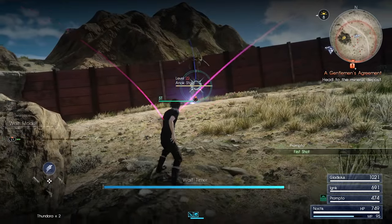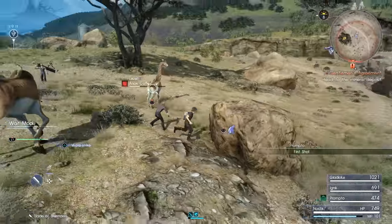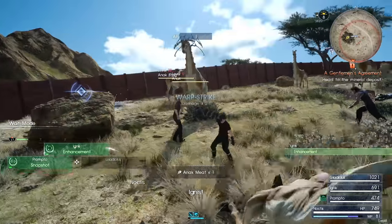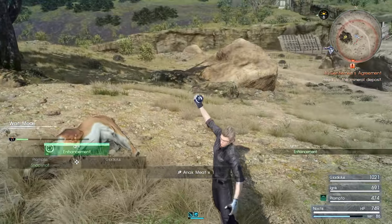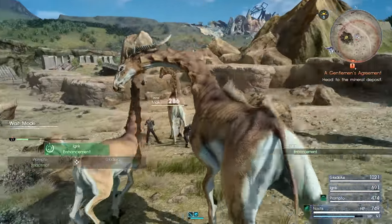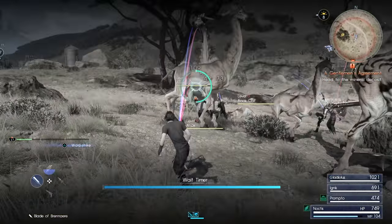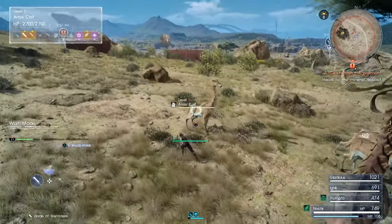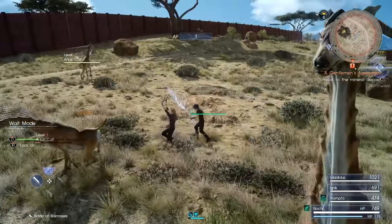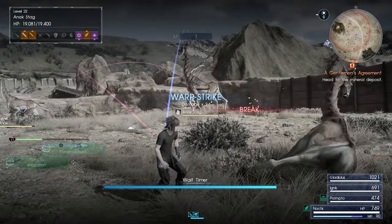Let's go with that. I guess I missed the guy — I thought I was more than close enough for that. Let's get some thunder going on the weapon here. I prefer to use my spells on the Anak Stags, because they've got a lot more HP than the others do. Not really much of a Link Strike there, but I guess it works.